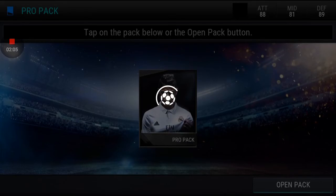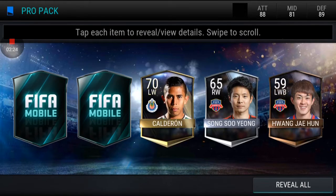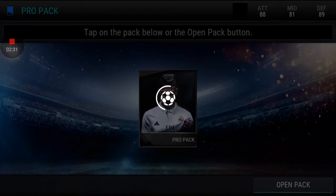The pro pack contains one gold player, two silver, and two bronze. You can get the pro pack from the live event called Daily Play. If you play it every day, you'll find the event — play it once by one energy, play it twice and you get a pro pack. So you get it for free — you don't pay anything.